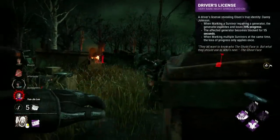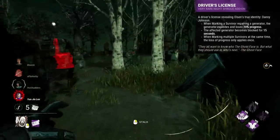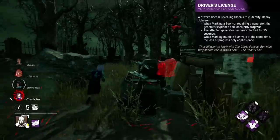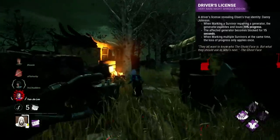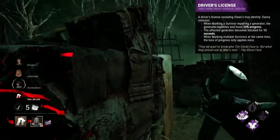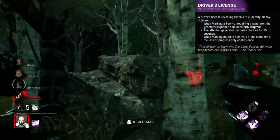Driver's License is a very strange add-on for Ghostface that allows you to regress generators instantly by 20% and block the generator when you successfully stalk someone working on a generator. No other add-on in the game does this, particularly to this level — it's almost the same amount as Pop. The downside is that you need to actually get it to work in the first place, which I get maybe once or twice a game. You can 99 survivors though, and try to wait until they return to a generator to get the pop. A strange add-on type we don't see too often, and certainly not to the extent of 20% regression.